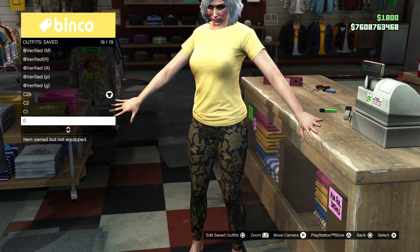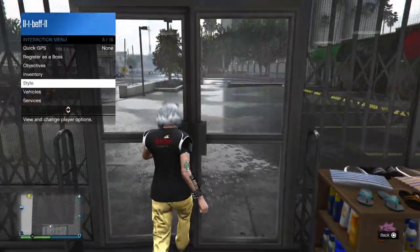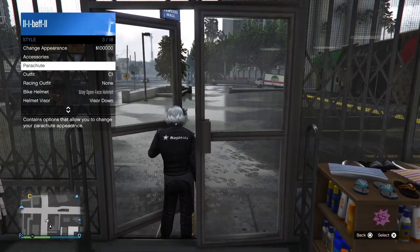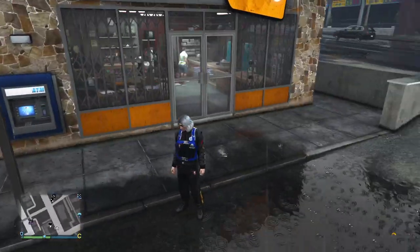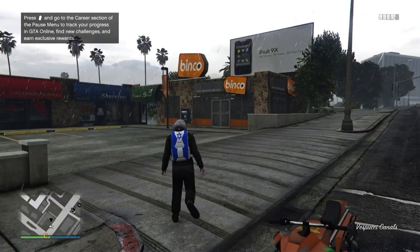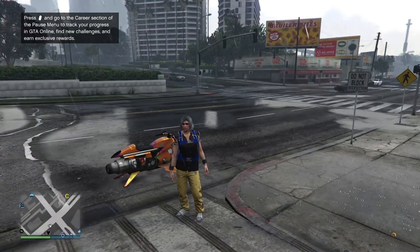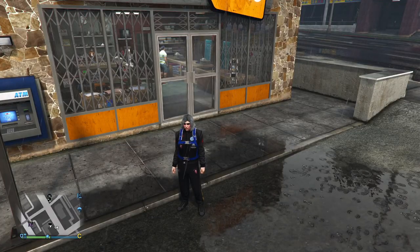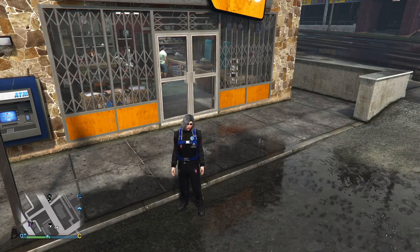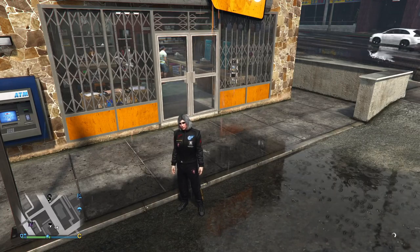This beff is done with the Israel parachute. Now go outside, put on your C1, apply your parachute, wait for the saving circle to stop, and block your console. Switch to your console 2 after. On console 2, go into an invite-only session. Here, apply your C2, put on the parachute, wait for the save circle to stop, then go back to story mode. Back on console 1, take off the parachute, wait for the save circle to stop, then go into story mode.